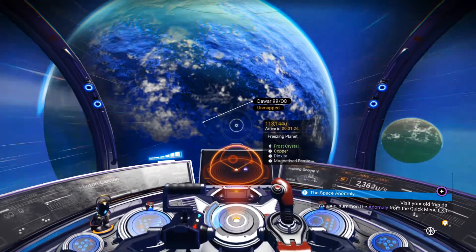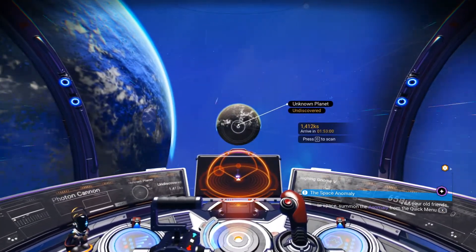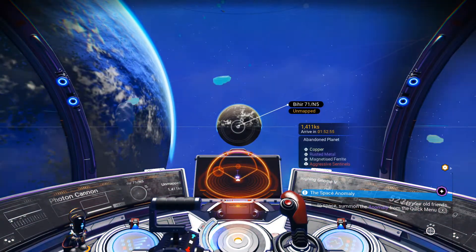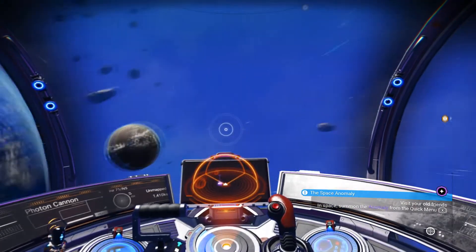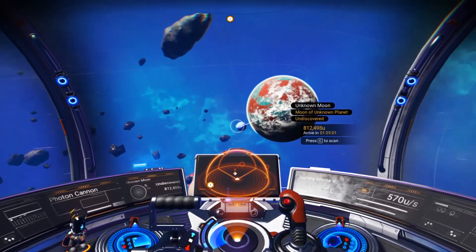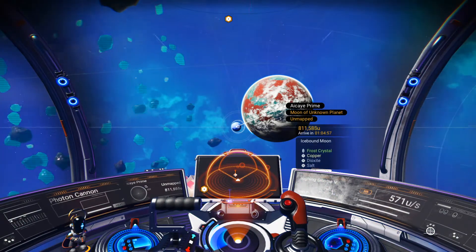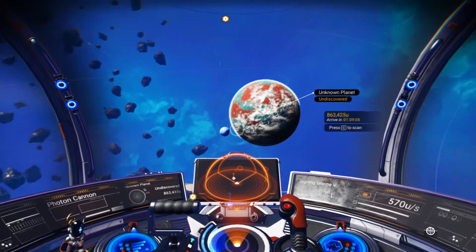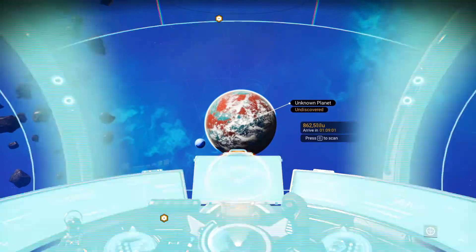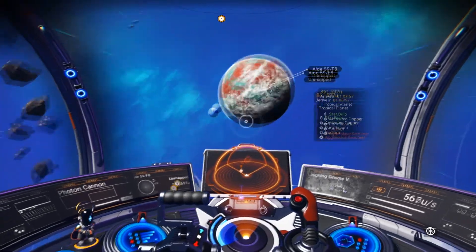We've got frost crystals, dark side magnetized ferrite, another planet over there. There are aggressive sentinels, and there's an unknown moon over there too. This is a little bit of a cold system. Because I'm still looking for a base location — there's a tropical planet, but aggressive sentinels. Thank you, game.